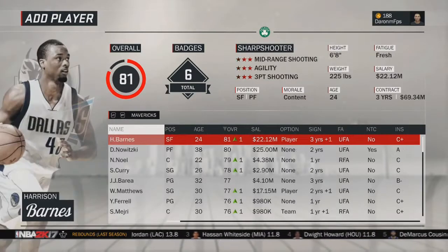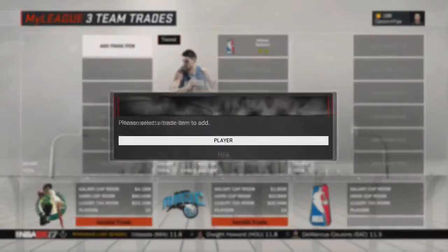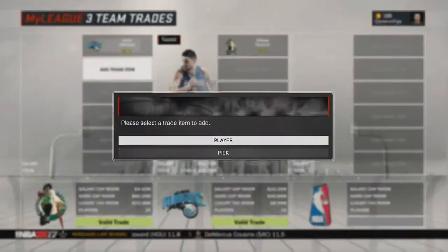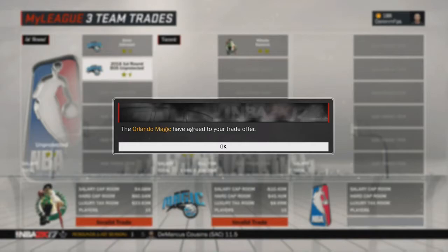Now I'm going to show you another quick example of it working. Find someone you like who's an average player — Vucevic, 81 overall. We're going to trade an 81 overall for a 77, that's a four-point increase. First they decline it obviously, then we add a first rounder and they accept it.